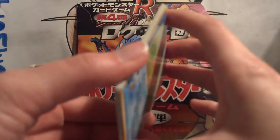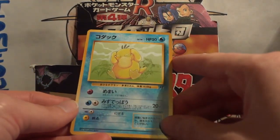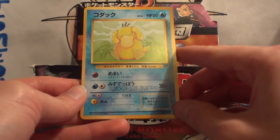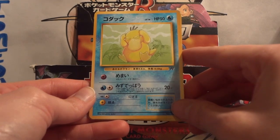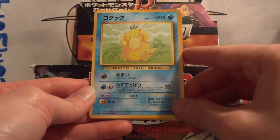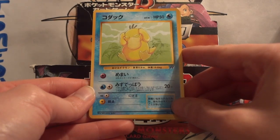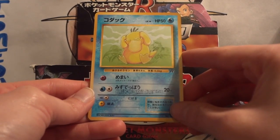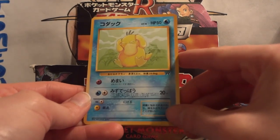However, with some of my other boxes where I've needed to pull the same amount of holos and had 60 packs to work with, I've barely hit it. An example would be Fossil, where I only pulled one Ditto in 60 packs, so I was only able to complete one set. I'm still missing a Dark Vileplume holo, Dark Gyarados holo, Dark Dugtrio holo, and Dark Weezing holo — I think it's just those four.